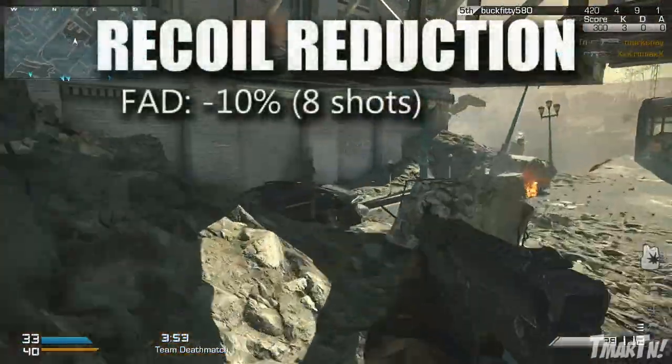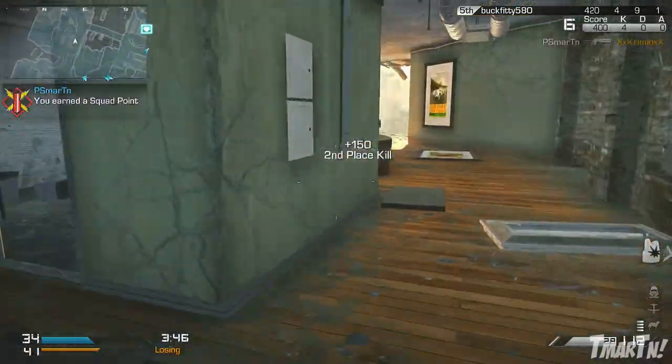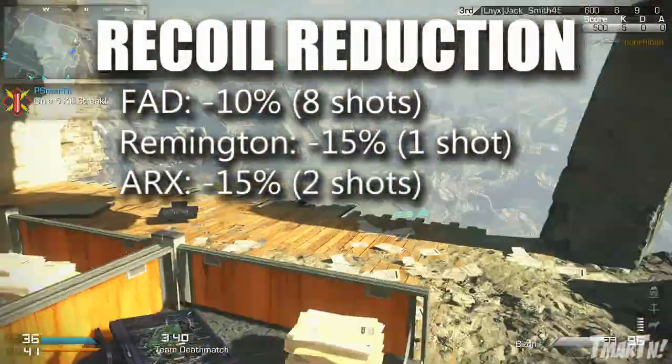Next up is the Remington R5. This thing has negative fifteen percent recoil for the first shot, so make sure that first one's on target — it's gonna be right where you aim it. Next up, the ARX has negative fifteen percent recoil for the first two shots.